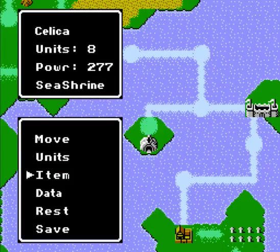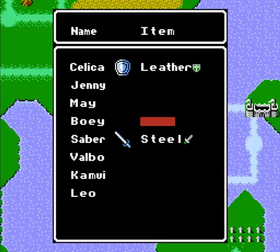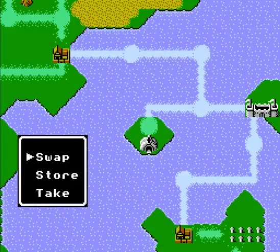Now we're here — we're going to give that Holy Ring to somebody. But who? Somebody who takes a lot of damage but also heals. Maybe Jenny to try and spam those units — but no, maybe not yet. Having a chance to get a lot of XP is very valuable now. Valbo? Maybe Saber has something. Let's give Kamui something.